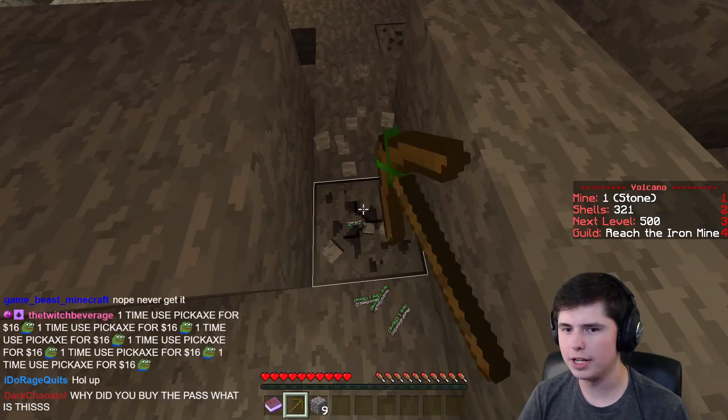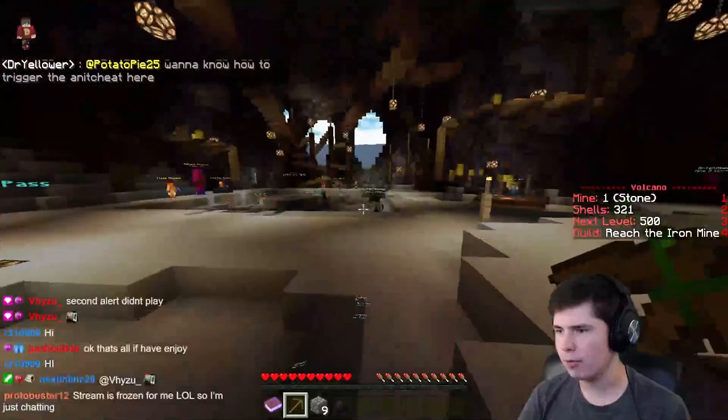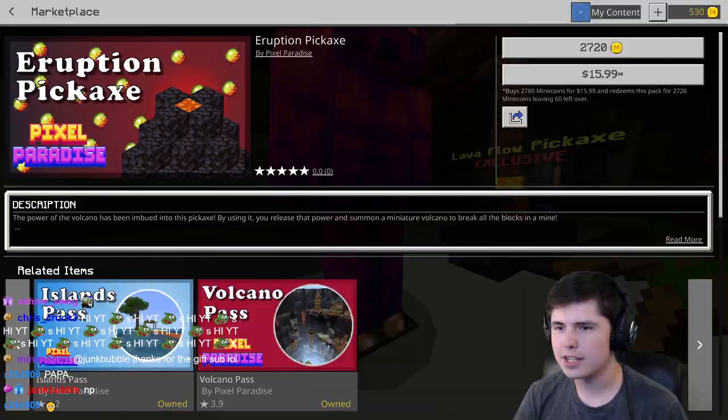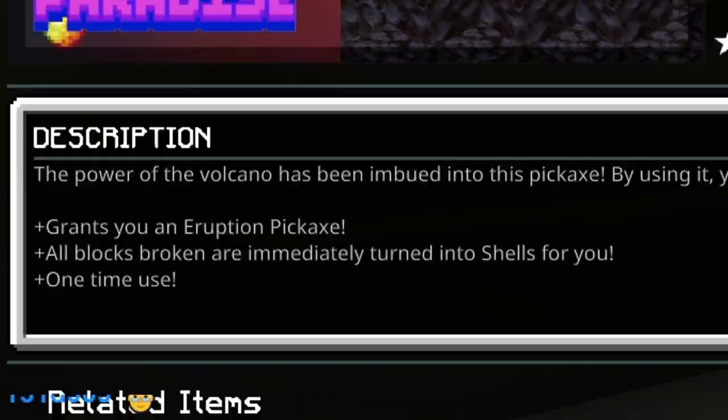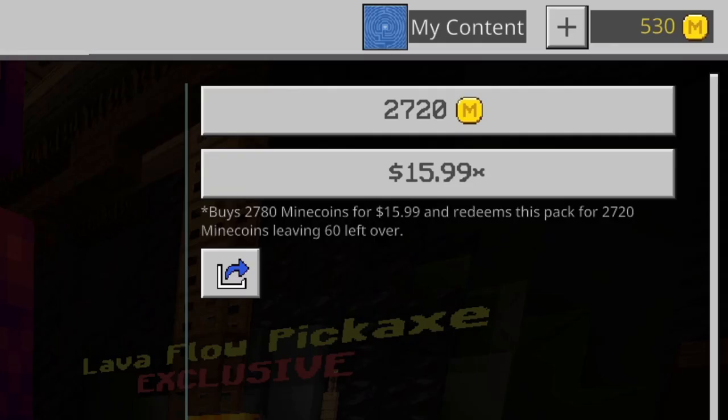I bought the pass for my video a while back, so I'm pretty sure I have access. Nope, I don't have access. However, I also don't want to mine stone. I could just buy Volcanic Eruption - let's look at this. It grants you an Eruption Pickaxe, all blocks broken are immediately turned into shells for you, one-time use. So you can spend $16 to blow up this entire mine if you want to.